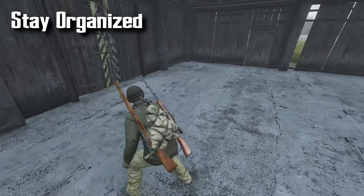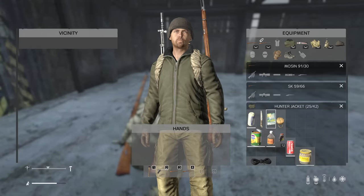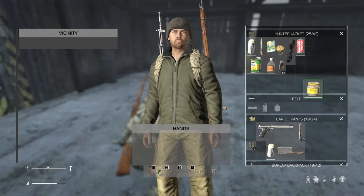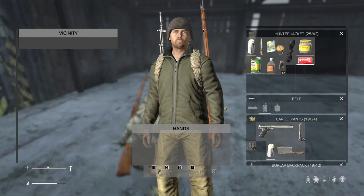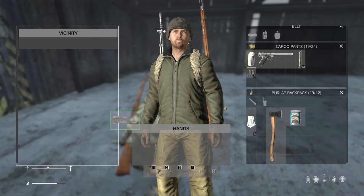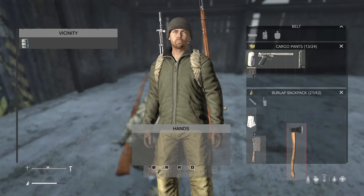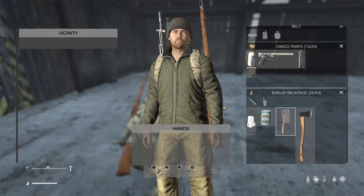Organize regularly. As you start to accumulate more loot, it's a good idea to organize your loot. It's also recommended that you come up with an organization system that works for you and stick with it every new character. For example, when a tense situation comes up, you'll want to know exactly where your bandages are. Every second counts and you don't want to spend precious moments looking for an item.